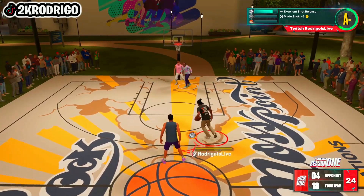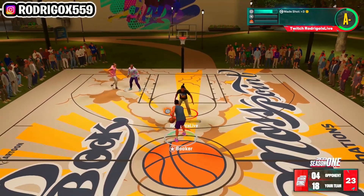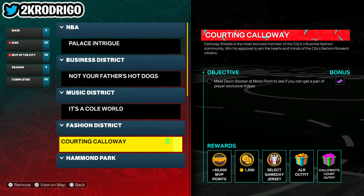Make sure you guys follow me on my socials, subscribe, drop a like, and turn on notifications. The quest you need is called Fashion District, specifically 'Courting Calloway.' The objective says: meet Devon Booker at Moss Point to see if you can get a pair of exclusive Kobes. This can be found over here next to the South City Vipers.